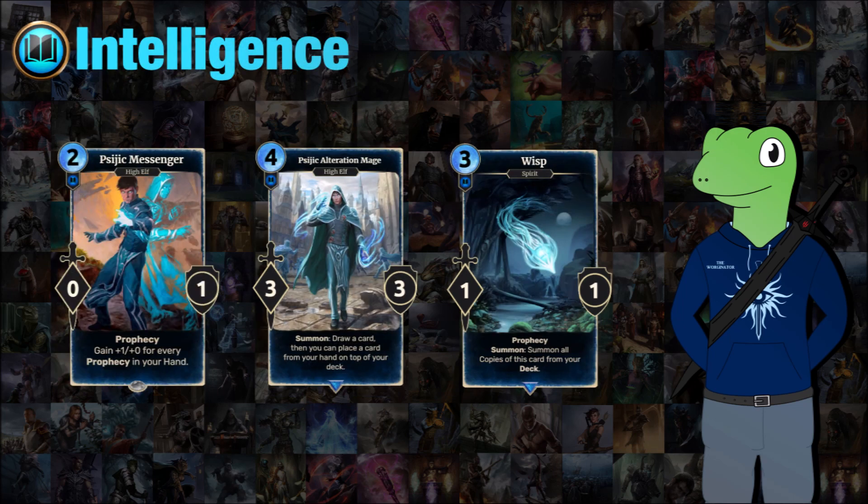Next we have the intelligence cards. We have the Synod Messenger, the Synod Alteration Mage, and Wisps. The first one is a 2-cost 0/1 prophecy card. When summoned, he will gain +1/+0 for every prophecy in your hand. It's something you can suddenly summon down, but at the same time it gives away to your opponent how many prophecies are in your hand — which is kind of useless information since they can't play them, but interesting.